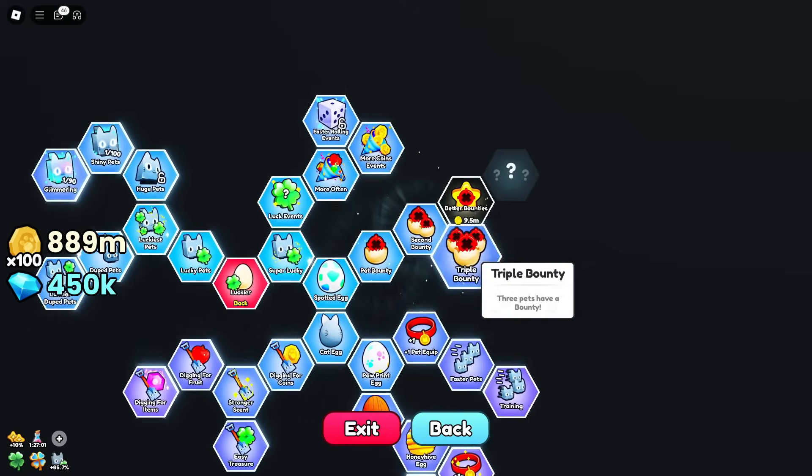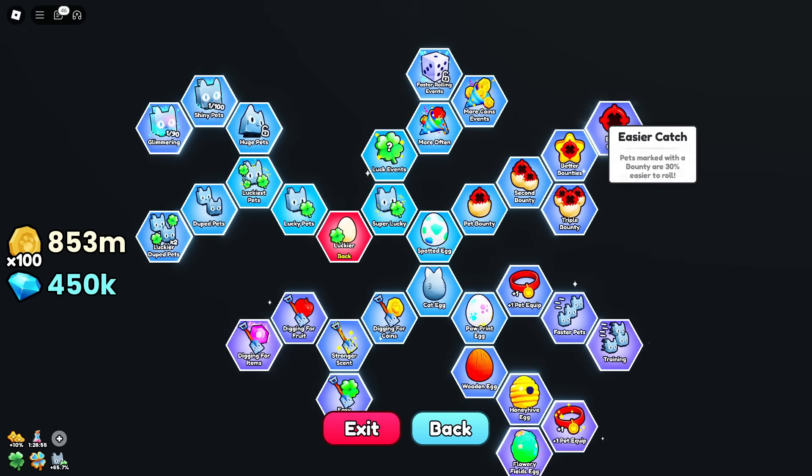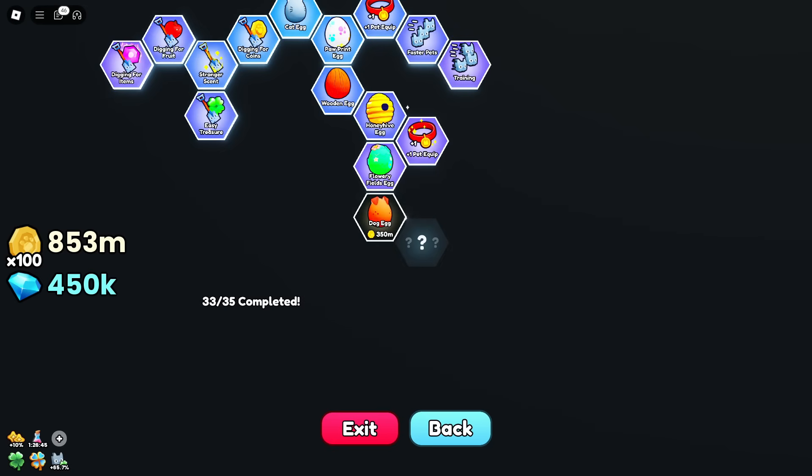We'll take that. Secret bounty. These are cheap, we'll buy those up, and then we'll buy that — that was like 30 million. Easier catch, and do I go straight for the best egg? I think we'll save that for now.